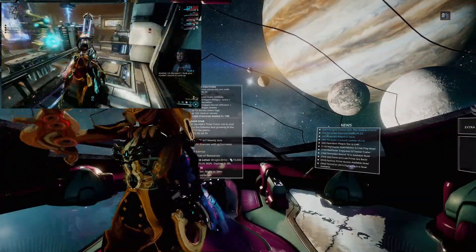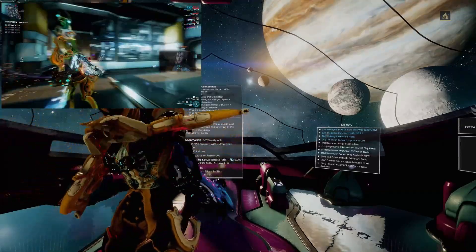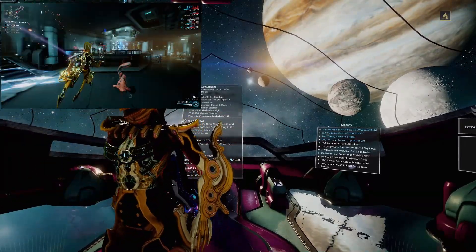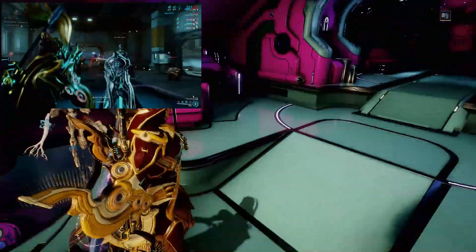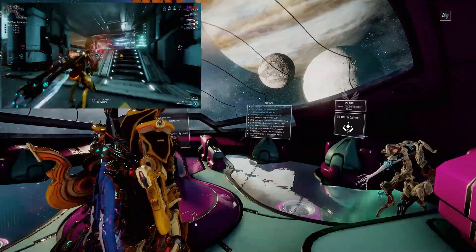Hello everybody and welcome to another quick Warframe video. In this one we're going to take a look at how to farm Hexanon, which is a fairly new resource at the time of making this video. The main reason you're going to want it is for building the new Wisp Warframe.